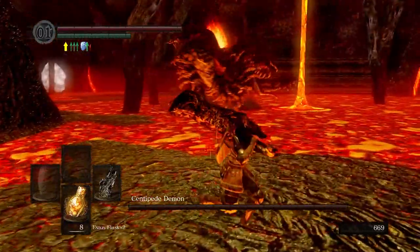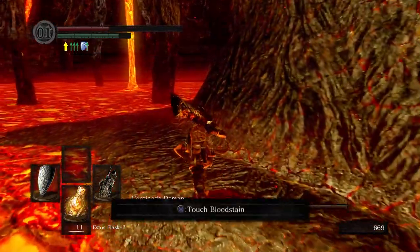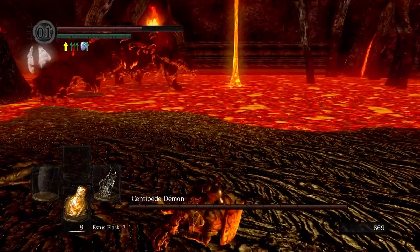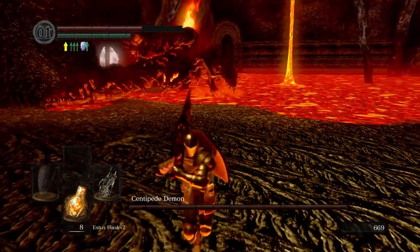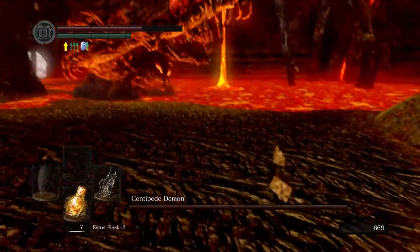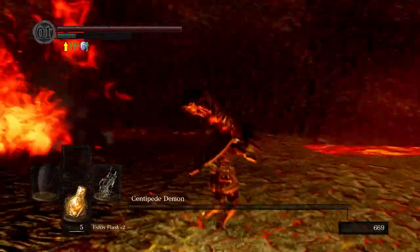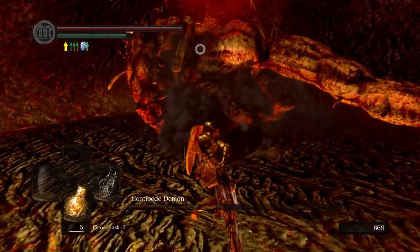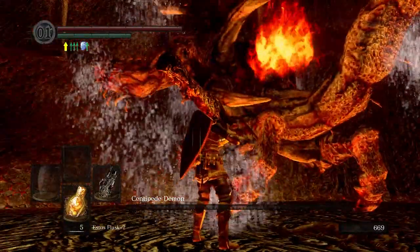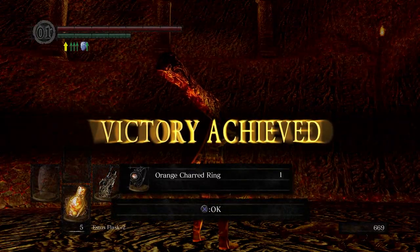Instead, you have to do forced parkour, which will cause you to lose health, draining you of a few Estus before the battle truly begins. It makes zero design sense. The boss most of the time will stay in the lava, just taking ranged lunges at you while you sit there praying it will come close enough for you to start wailing. If you're lucky, you can cut off the appendage containing the orange charred ring, which would allow you to then fight on the lava, but first-time players aren't gonna know that. I'm never going to enjoy this fight.